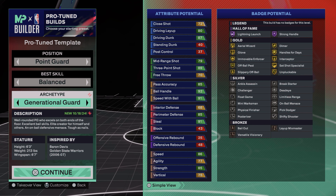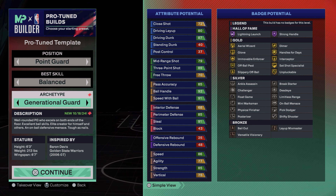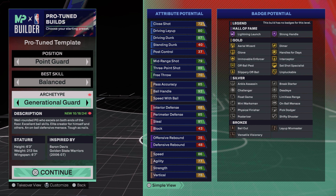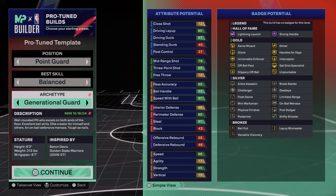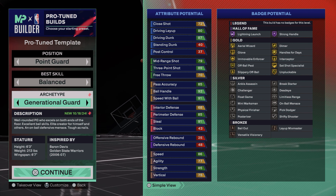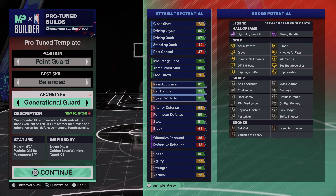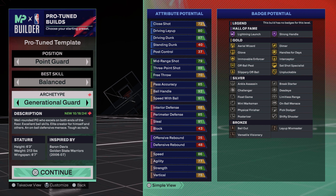The Generational Guard archetype name is legitimately perfect — this build can do everything. You're not going to have any High Flying Denier, which I'm not happy about, but with everything else you're getting, it's okay. This isn't mainly a 1v1 build; I like having High Flying Denier because I play a lot of 1v1s. No rebound either. Into the physicals: 86 Speed, 77 Agility — not thrilled but could definitely be worse. You still have high perimeter defense, so you'll be able to play defense easily. Then 85 Strength — you get Gold Immovable Enforcer, so post defense is not going to be a problem at all. 75 Vertical, and you're still going to get contact dunks.